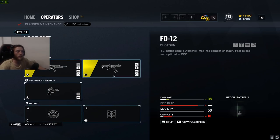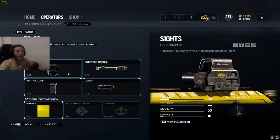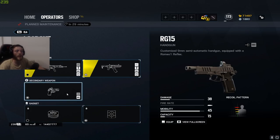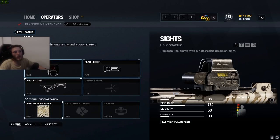For Ela, when using the Scorpion I use holographic, compensator, and vertical grip. When using the shotgun — which is honestly most of the time, since I can't use the Scorpion to save my life — I usually use holographic, extended barrel, and vertical grip with laser sight. On the pistol I just use standard muzzle brake and I'm bringing the shield.